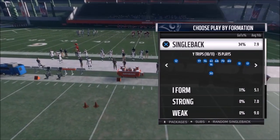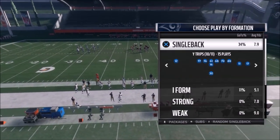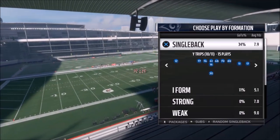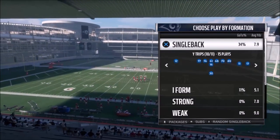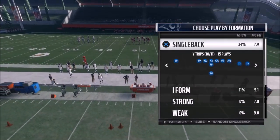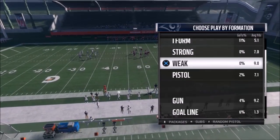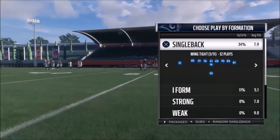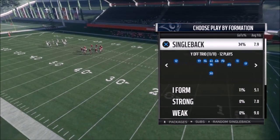I've got some more plays for you today out of the Single Back Wide Trips. This is out of the Rams playbook. The Single Back Wide Trips has got to be one of the best formations in the game. I've made plays out of the Cowboys already — you could also use this out of the Eagles, Panthers, Raiders, and Redskins. I chose the Rams because I think it had the most plays. If you want to see more Rams content, hit the like button or let me know in the comments.